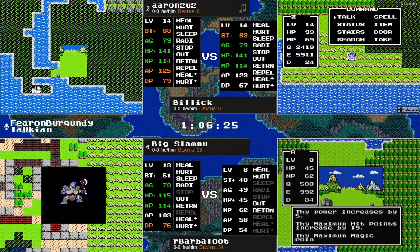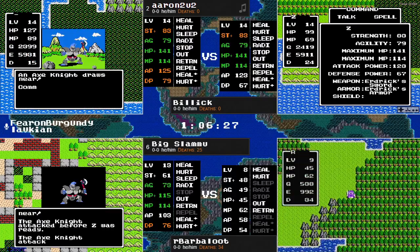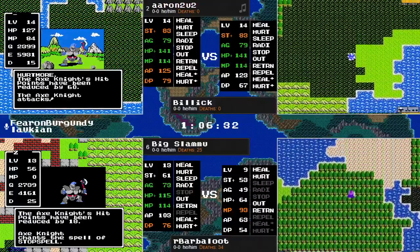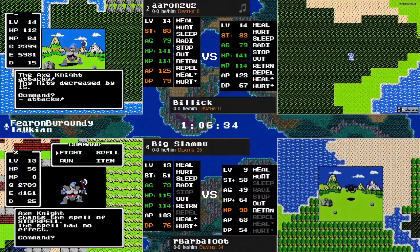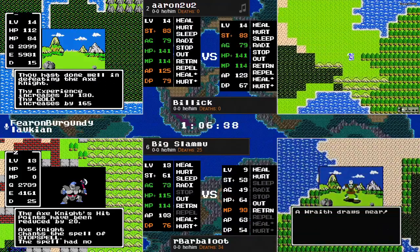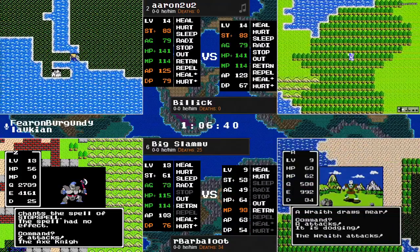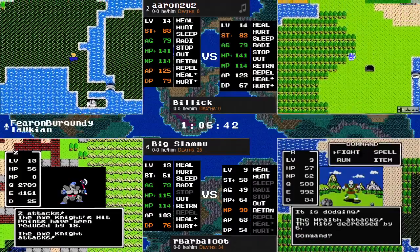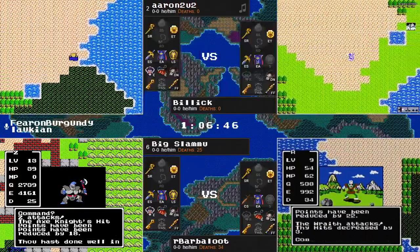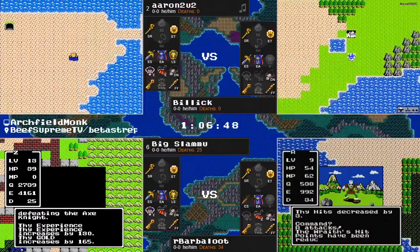Meanwhile, Billick now with the experience lead over Aaron2u2 — it's a difference of 20, essentially even. Still, with the way the seed has shaken out, that shows the heads-up play from Billick — just sitting there in Hawksness for quite some time trying to get his stats where he wants them — and also just how ridiculously efficient Axe Knights are when you have that Hurtmore spell.